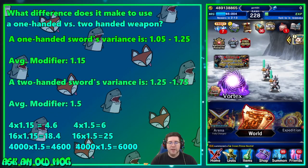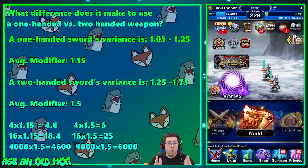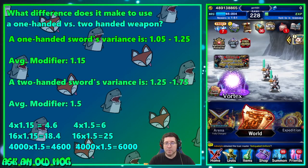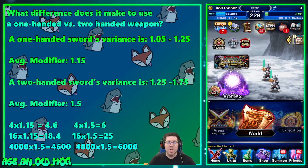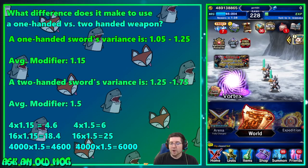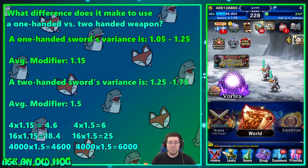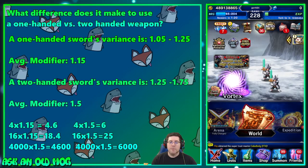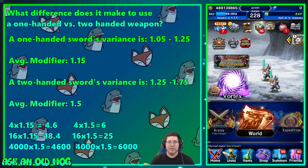A one-handed sword's variance is 1.05 to 1.25, with an average modifier of 1.15. A two-handed sword's variance is 1.25 to 1.75 — you can see the two-handed sword's lowest roll equals or exceeds the one-handed sword's highest. Average modifiers are 1.15 and 1.5 respectively. So 4 × 1.15 = 4.6 vs 4 × 1.5 = 6; with big numbers like 4,000, that's 4,600 vs 6,000 — a massive difference.